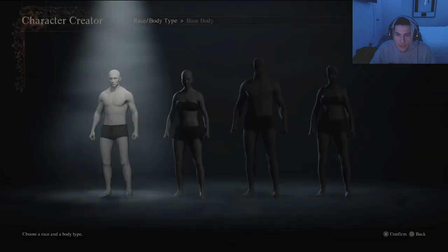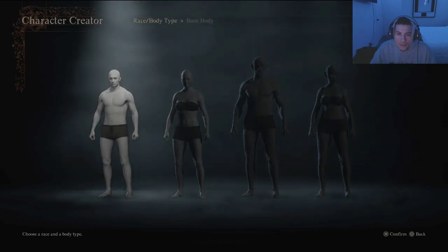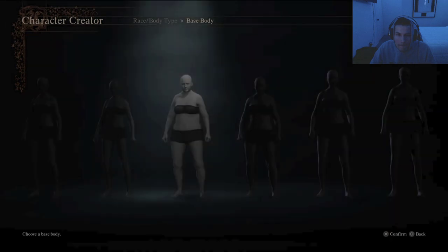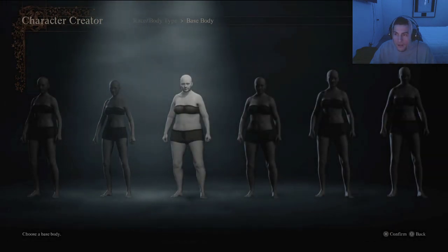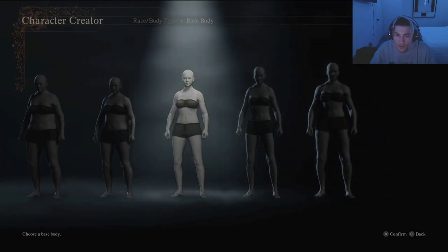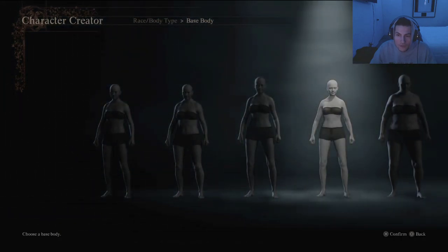Use a race and body type. Let's just go with human - I'm gonna go with a chick. Oh, I'm gonna go with the girl, why not. If I was a girl I would be... that's a big girl. How about a scrawny little girl right there.